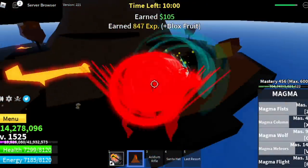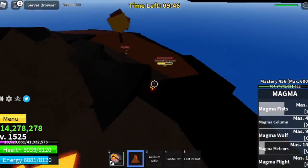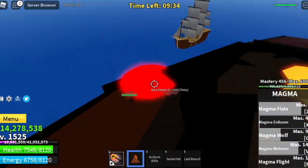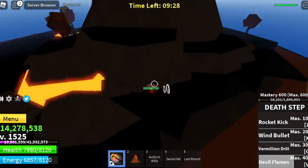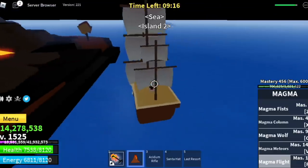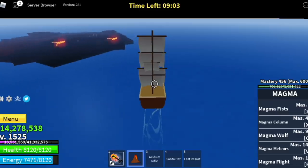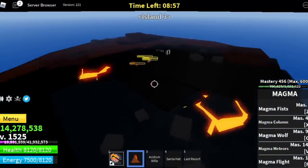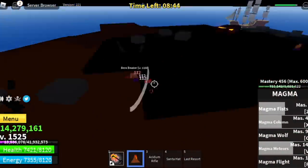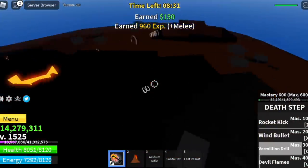For accessories, I'm using the Santa hat — I don't have those other OP items yet. My build: last resort, death step, and the magma fruit. Mastery for my magma fruit is around 456. My brother has the light fruit, not fully awakened. Our strategy: he goes first to the island to lure since magma flight isn't that fast, and when I reach the island I'll use my last resort as well as the magma meteor.